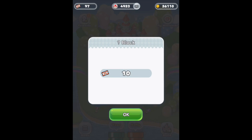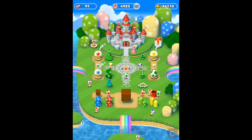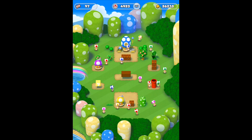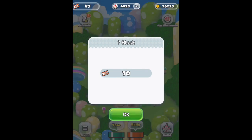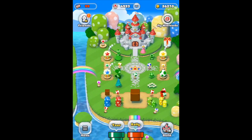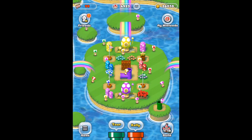Always be sure to grab the question mark blocks, purchase them, and add those to your kingdom as soon as you can. As you can see, they give you bonus coins, coin rush tickets, and so on. Also worth noting — the coin rush tickets max out at 99.